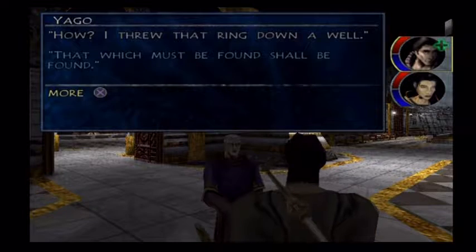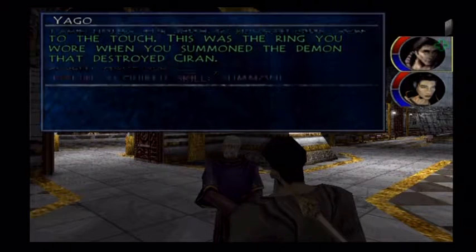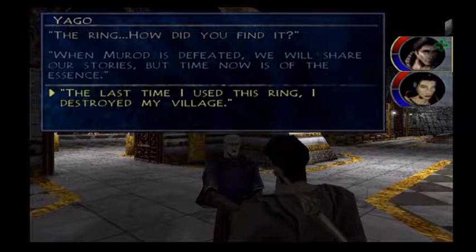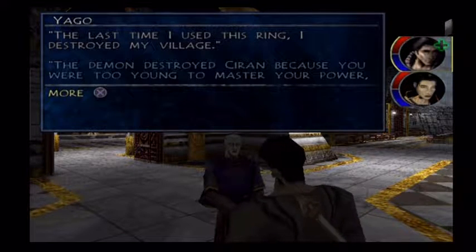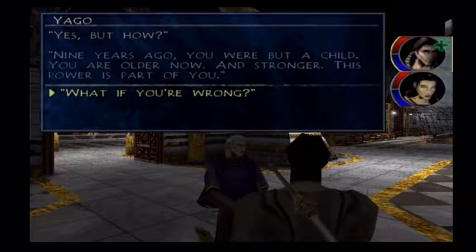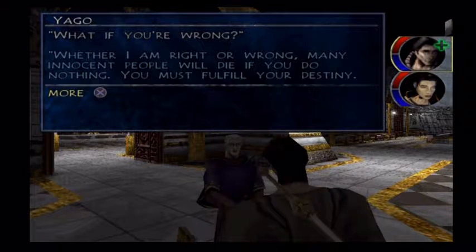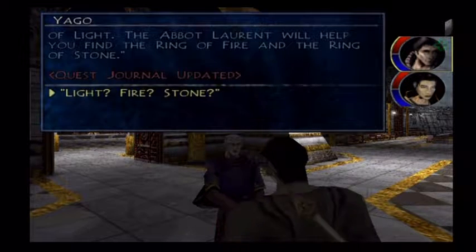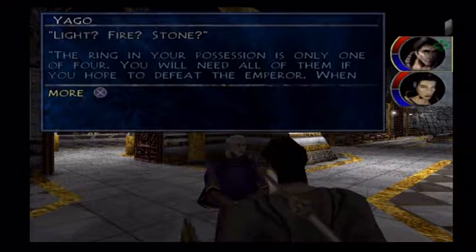Yeah, we got rid of that ring. He found the ring from the well — well, that's odd. I wonder how he found it. You'll tell us later, okay. Probably just climbed down the well or something. So he's just older now and can control it. Guess we gotta save the world — or at least these two kingdoms. So now we want to go find Abbot Lerat. We have to find three more rings — we need all four.